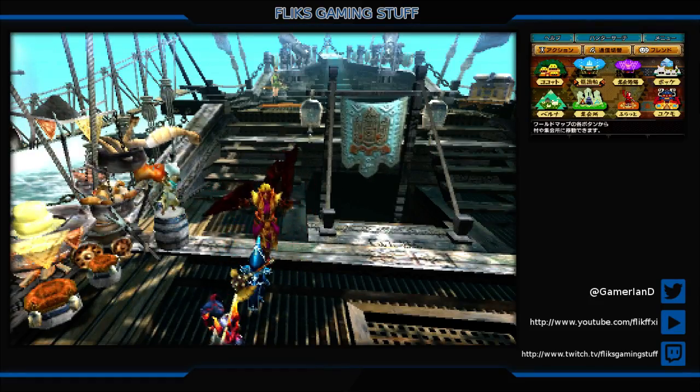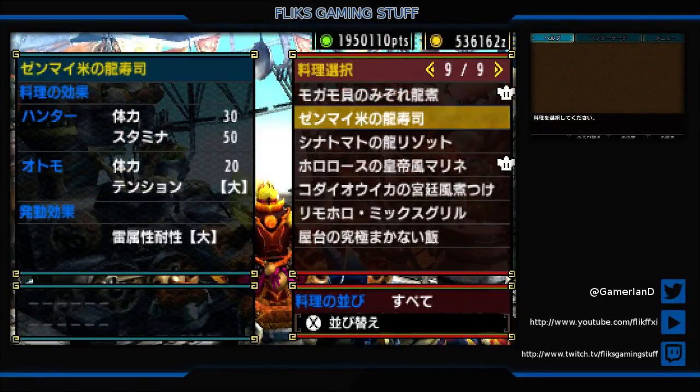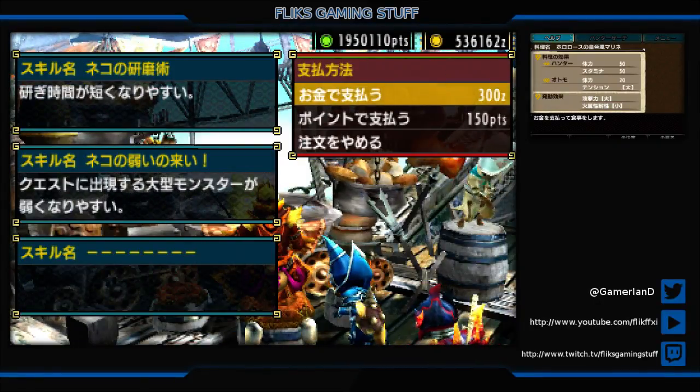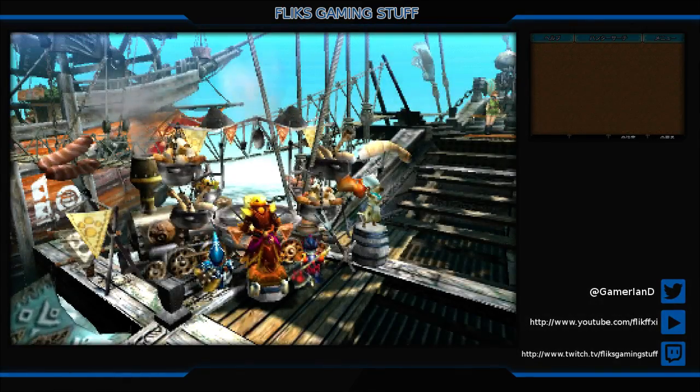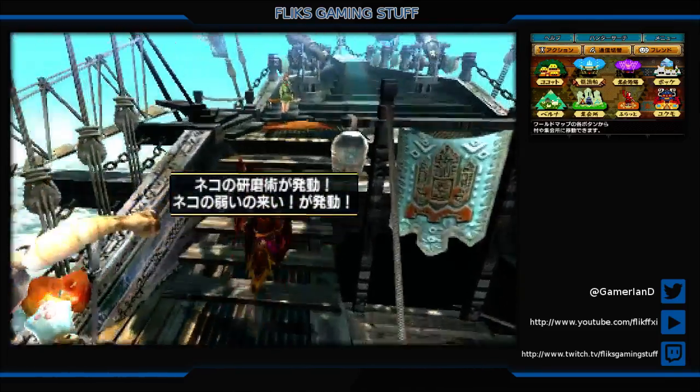Hello everyone, welcome back to Monster Hunter Double Cross with me Flick, and we are going to carry on with the new offline story modes. We're going to knock out the trash monsters. I think we're going to start with Macau, then do Yunkaku and then Azeros, or some order of that.